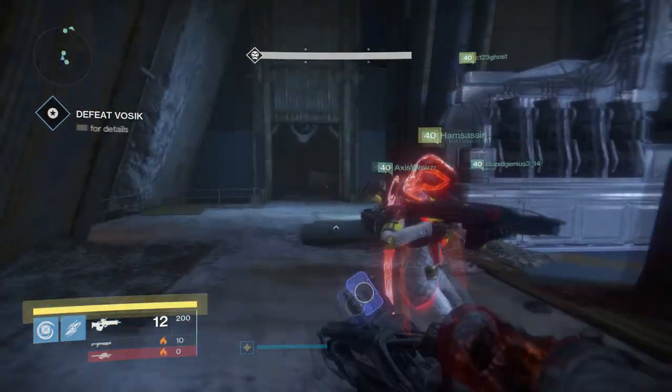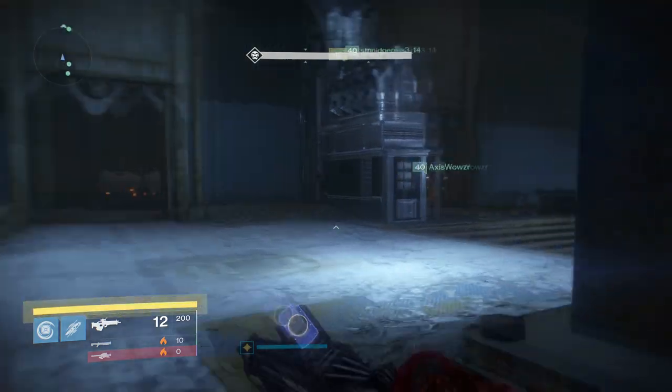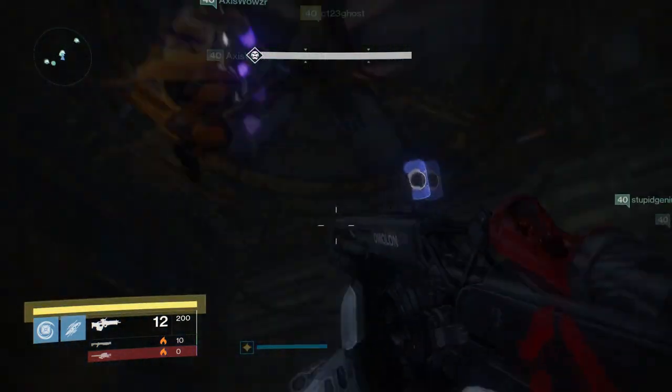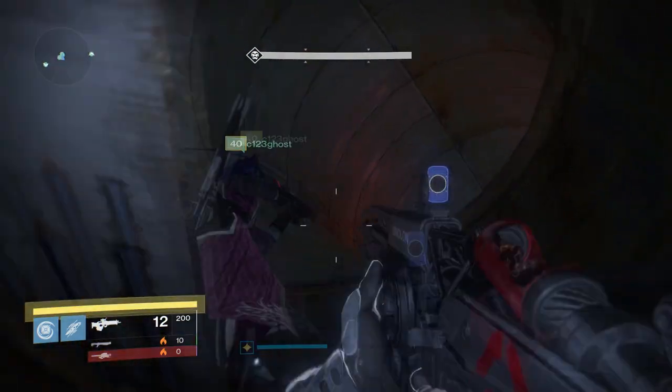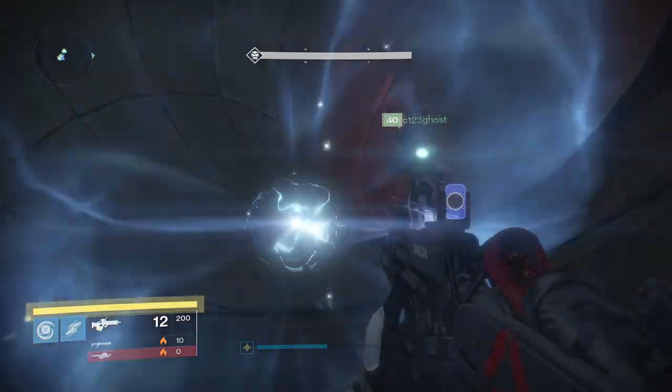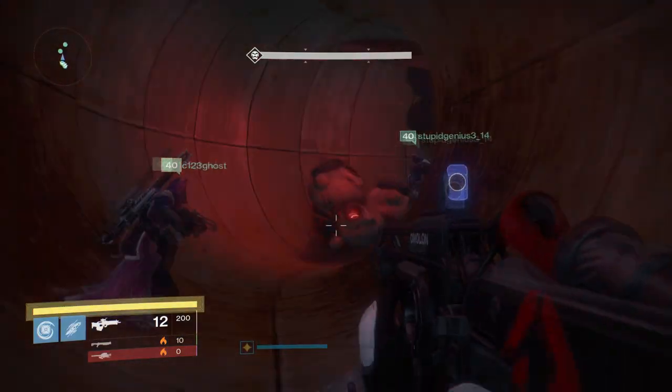The first monitor is located in the first boss fight encounter. Head to the front left room and there's actually a fan. Jump up above this fan and there is a secret pipe — head through this pipe and you will find the first monitor you can activate.